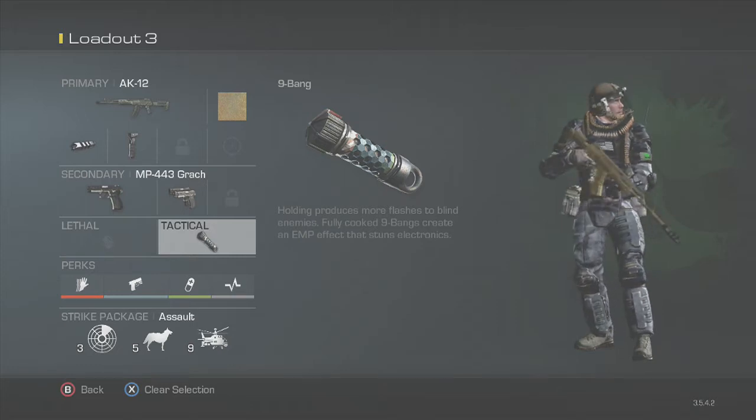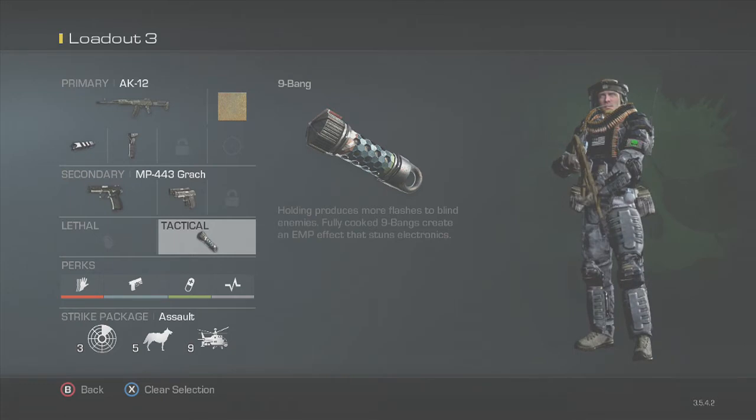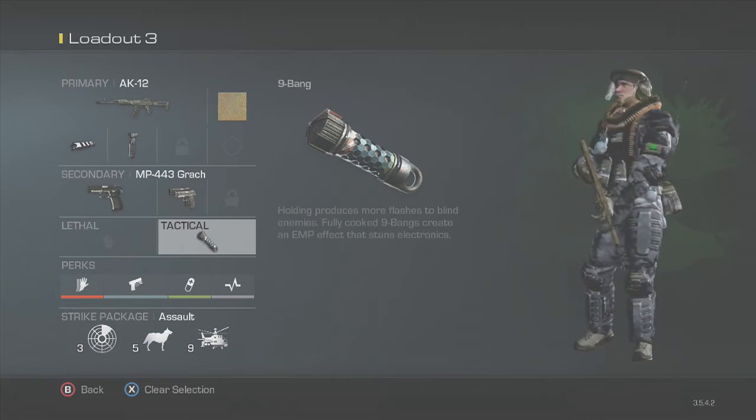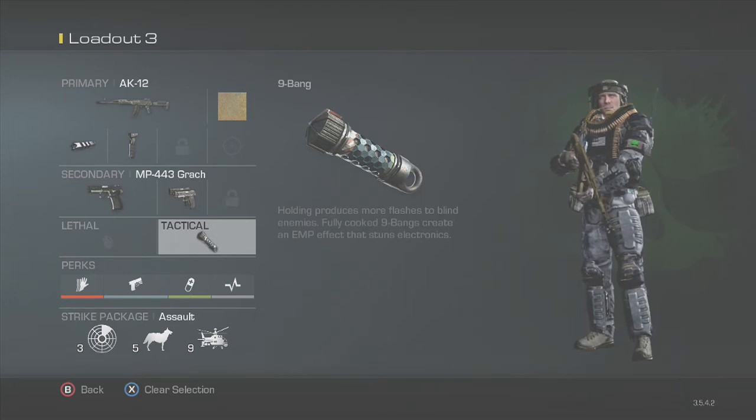We have a simple 9-bang — it's really nice to have. You can cook it and it becomes an EMP. No lethal is needed for this gun; I honestly don't think it needs one. You obviously don't need the secondary. You could have more perks, a filament launcher, whatever it may be. This gun is fine by itself.